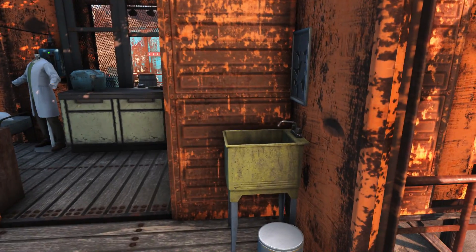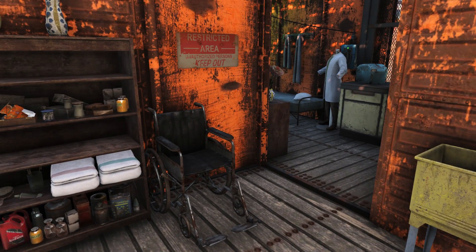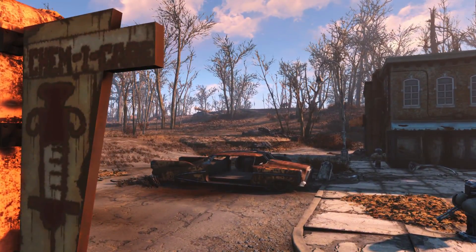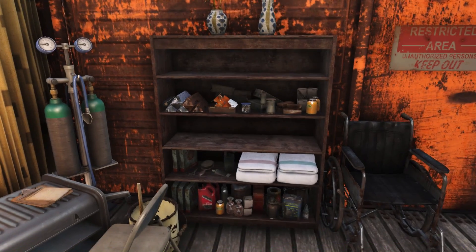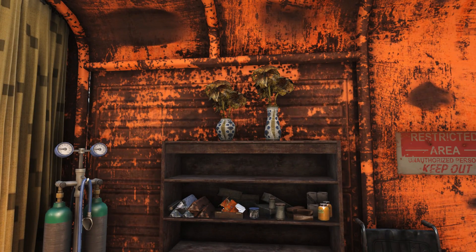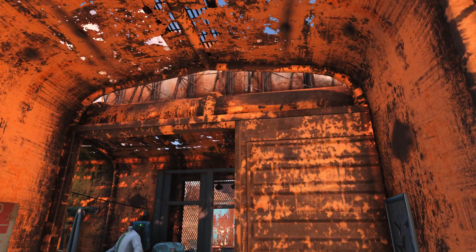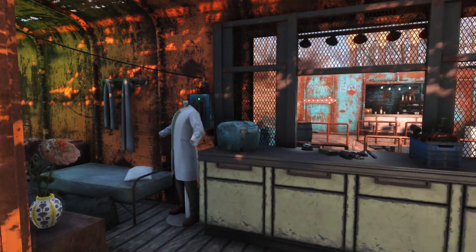Moving over to the right-hand side, there's a sink and trash can for cleanup purposes, a wheelchair in case one of the patients needed to wheel around — though it's obviously not finished yet, so maybe it's more for rehabilitation purposes. There's also some more storage with plants up there just to make things look a little less antagonizing. I'm kind of disappointed you can't really cover this section up, but no one really notices unless they look up there.